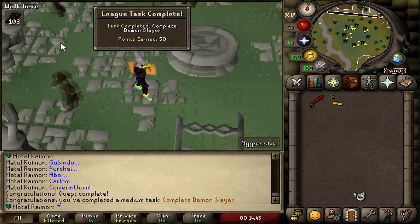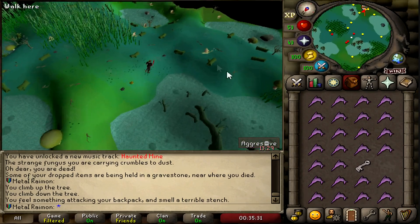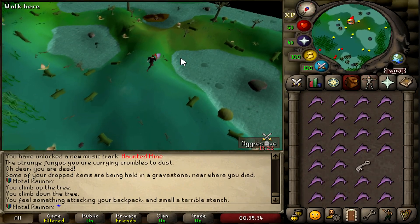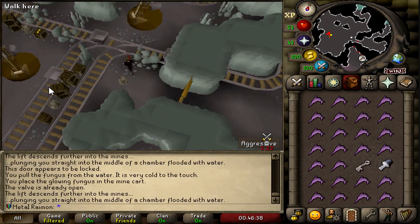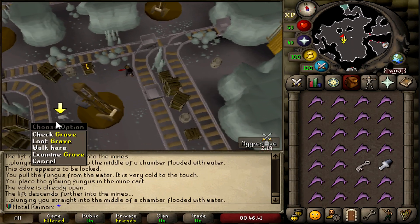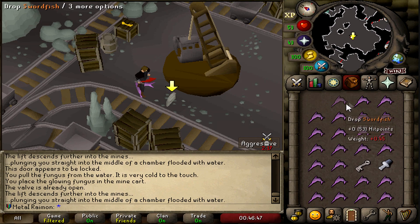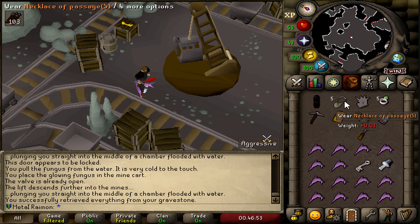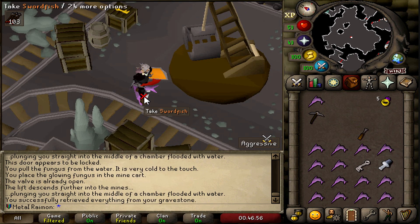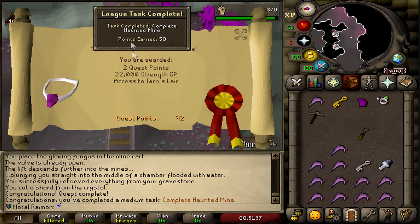Demon Slayer completed, another 50 points earned. I've been doing the Haunted Mine quest and my dumbass died because I didn't bring enough food — very frustrating, it's one hell of a walk. I can't believe I made it. That was pure AIDS. Had to run all the way around to grab the mushroom pack and all of that. Should have enough food now hopefully. Finally, quest done, 50 more points.